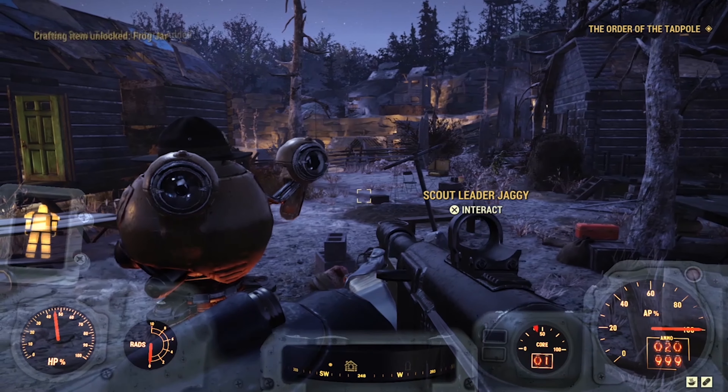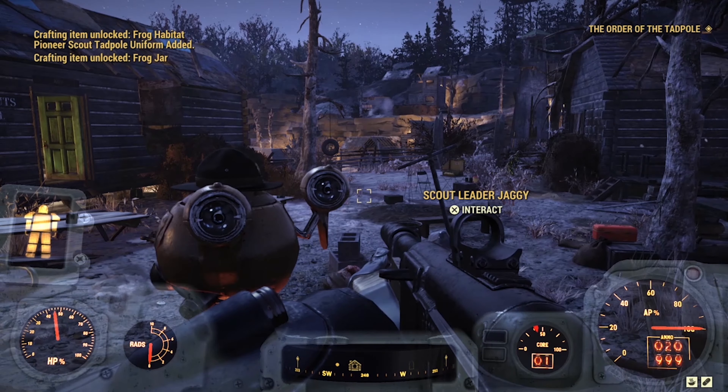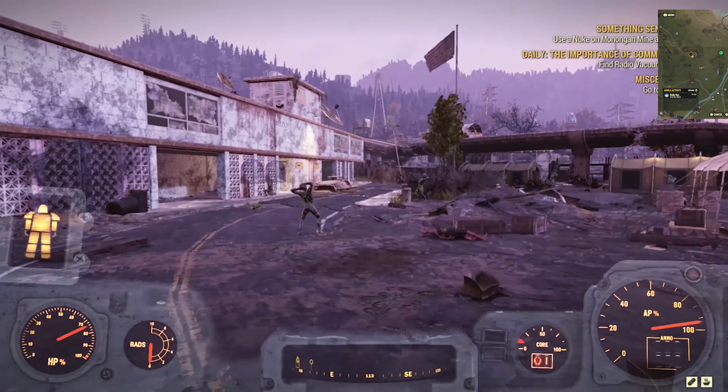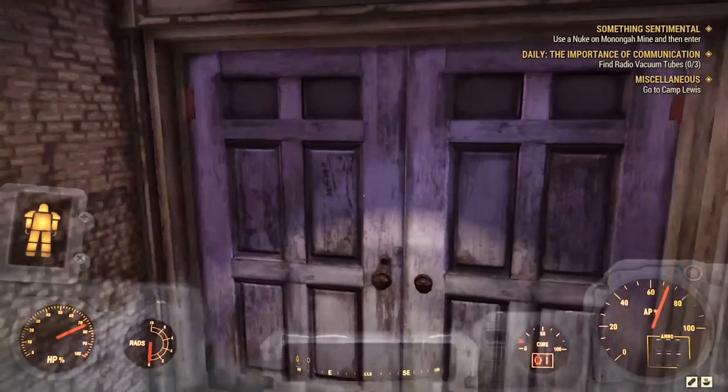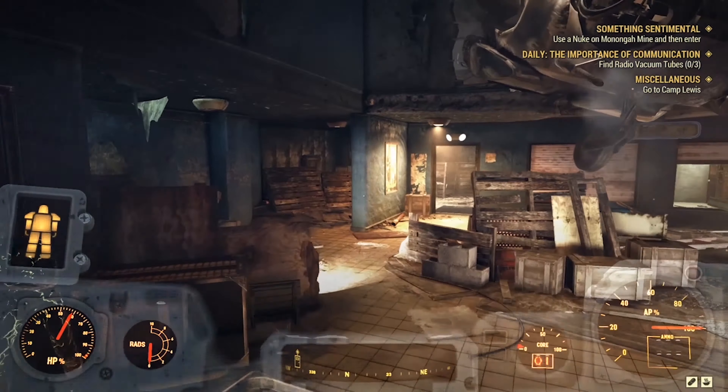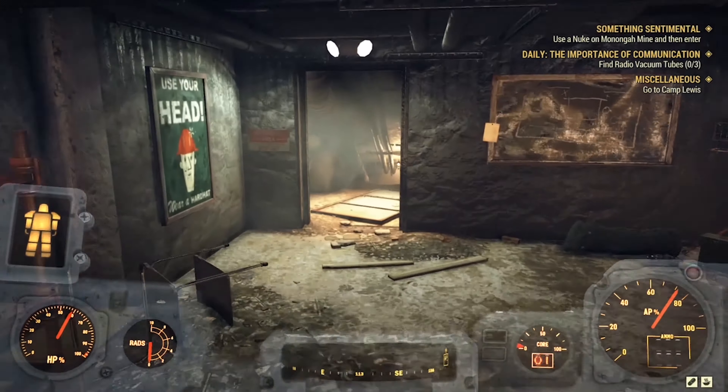This is way too convoluted to explain, so it's easiest just to show you through the video. Head to Morgantown Airport and go through this door. You'll run into several enemies along the way, so heads up. Head specifically along this path for an exploit.